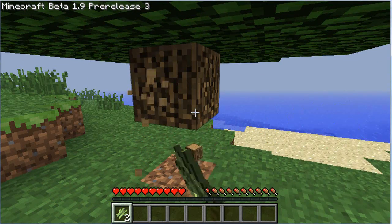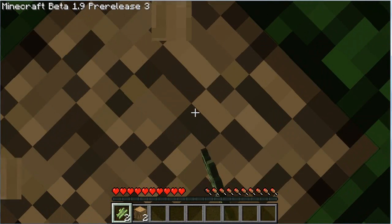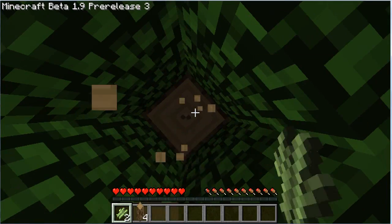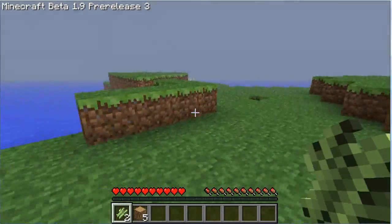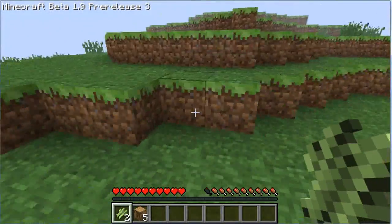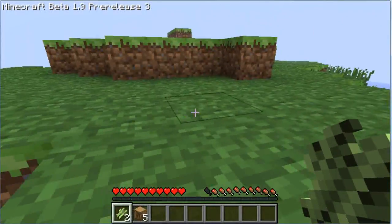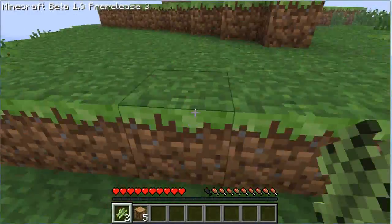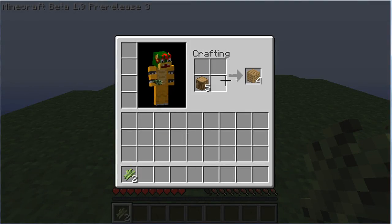Sorry if the quality is not the best — I'm recording this with Camtasia. We have some goals; I'm not quite sure what they all are at the moment. I know it involves making a two-story house, a cobblestone generator, an obsidian generator, a wheat farm, a pumpkin farm, a melon farm, and a reed farm. A lot of farming going on.